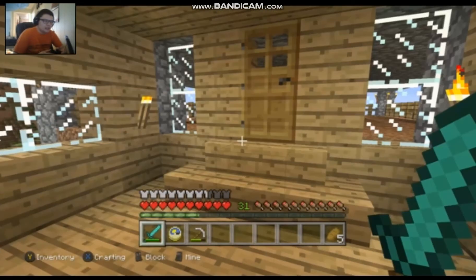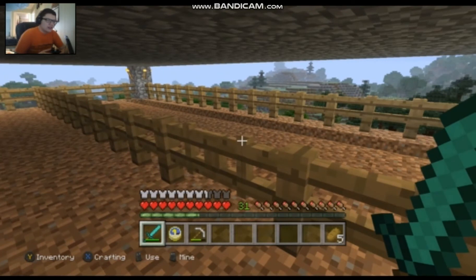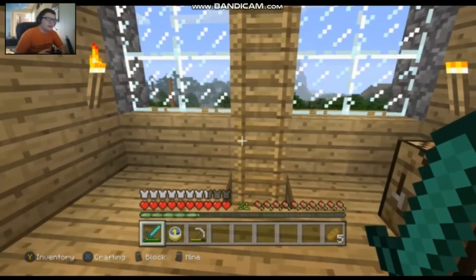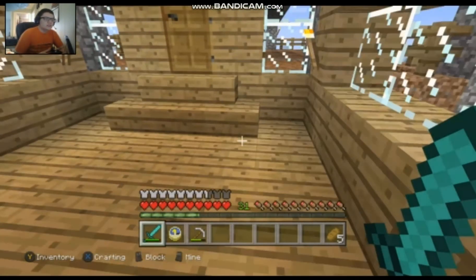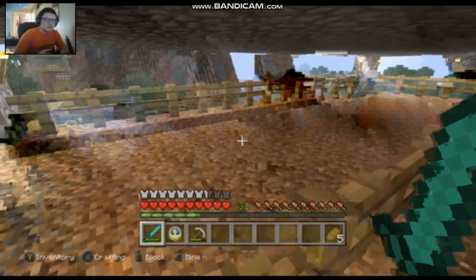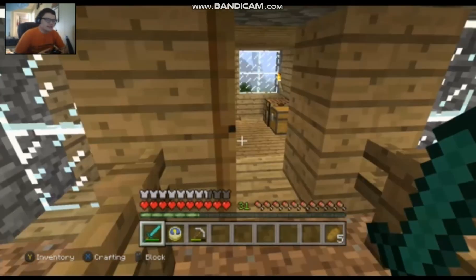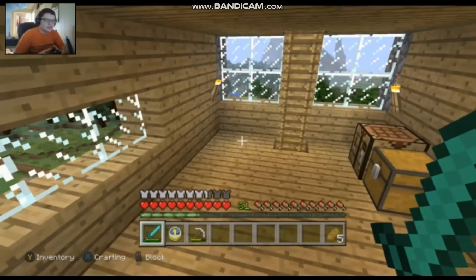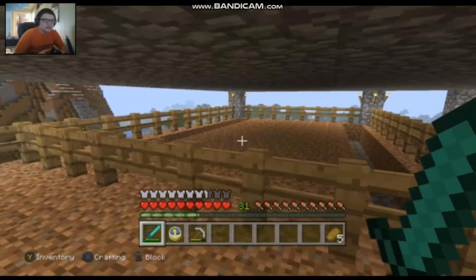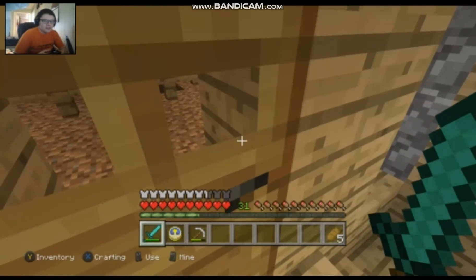For the other floor, this floor doesn't have much because I haven't collected it yet. This side is supposed to be for the cactuses, and this side is supposed to be for the nether wart, since Mojang can make your nether farmland right over here. So for this floor, it's all empty — this is supposed to be for the carrots or the potatoes, and this side is supposed to be for my cocoa beans. I have four slots for my cocoa beans, but I haven't actually got the cocoa beans yet, nor the carrots, potatoes, and the other stuff.